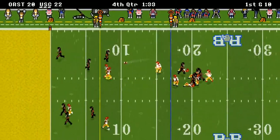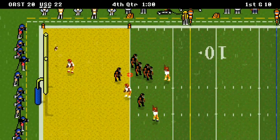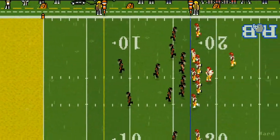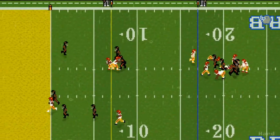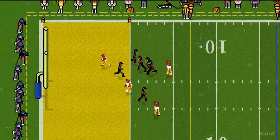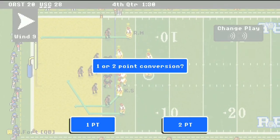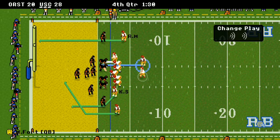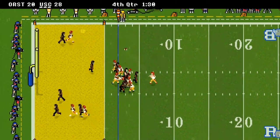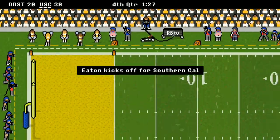A pass up the middle — what a catch by Moss, 17 yards. On the replay, Fort throws a dart and Moss walks into the end zone. Now it's a 28-20 game. They can put this game away with the 2-point conversion — Moss catches the pass. It's a 30-20 game with only a minute and 26 seconds left to go.